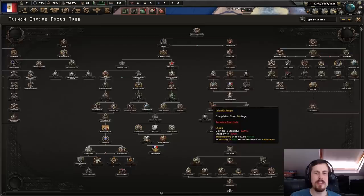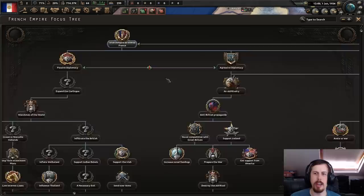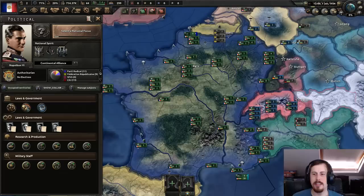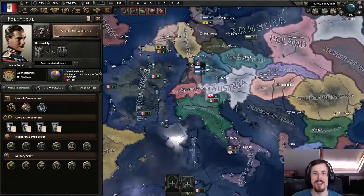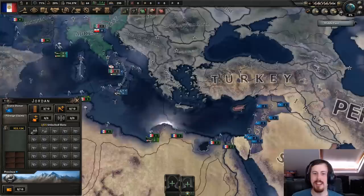This is the focus tree — wow, that is a chonky boy. We have 'Vive l'Empire' and 'Vive la République,' or a democratic transition. In our faction, the Continental Alliance, we have Westphalia, Baden, Wittenberg, Switzerland, and the Two Sicilies. The only other faction opposing us is the Adriatic Pact under Mussolini. Only nine military factories — that's not a lot. Prussia and Austria both have pretty sweet focus trees too.